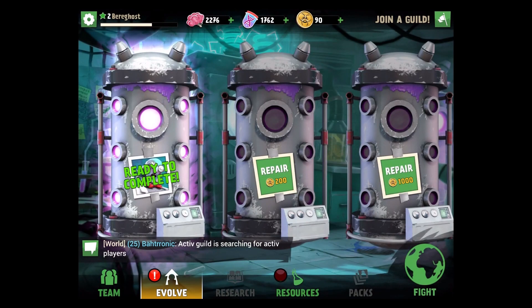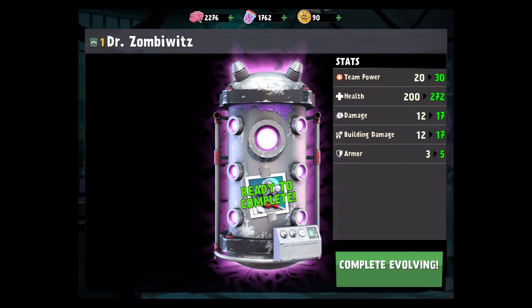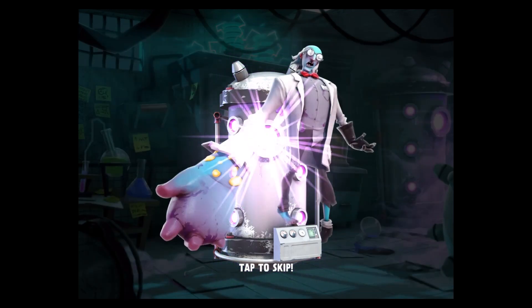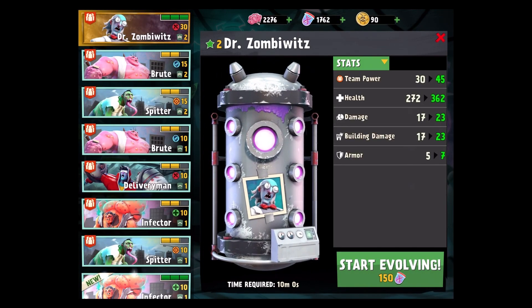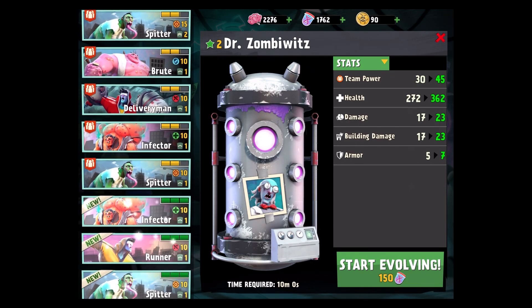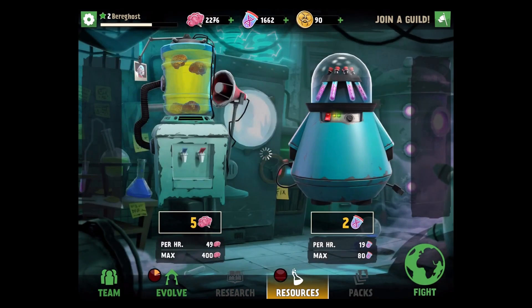Our evolve is ready! Evolving is something really cool — it allows you to put your zombies in these vats and morph them into bigger and better monsters. This guy here just jumped to level two, giving him plus 10 team power. My doctor zombie is level two, my brute is level two, my spitter is level two. For 200 coins you can buy a middle vat, and for 1,000 coins you can purchase the third vat — those are your in-game purchases.